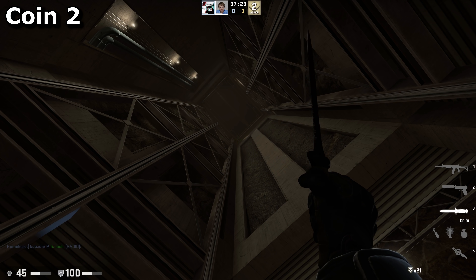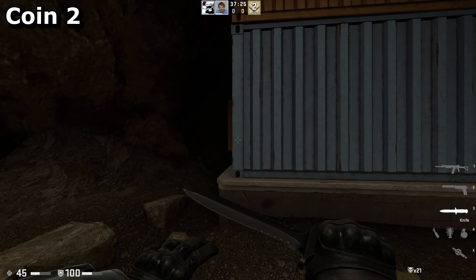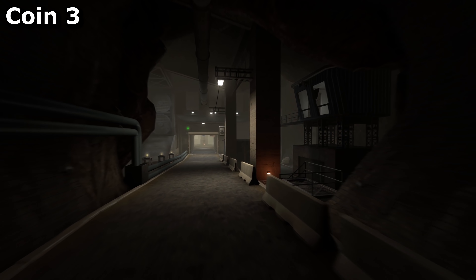The first of the three coins is hidden just off the courtyard where there's that fight and then the power cable puzzle. It's inside the foundations of this building. There are a few entrances you can reach it from, but I chose this one.